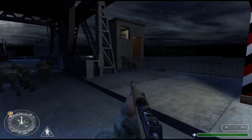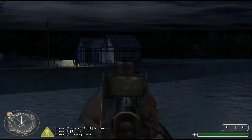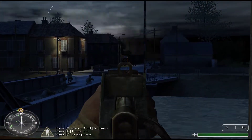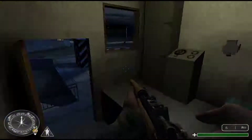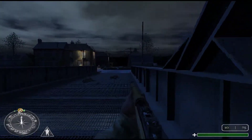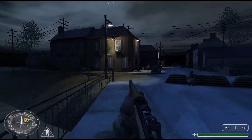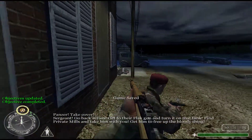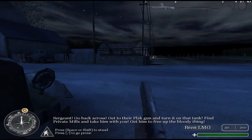Flanking! Break them! Fire in the hole! Fire in the hole! Sergeant, go back across! Get to their black gun and turn it on their tracks! Find cover and take it away! Get them to free up the bloody thing!